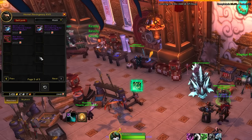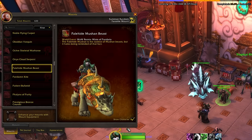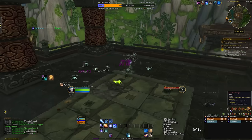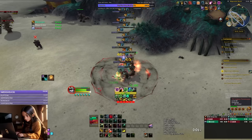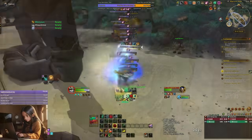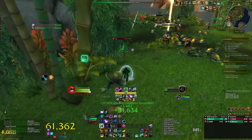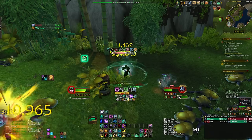Perhaps you are only here for your transmogs, pets, and mount rewards. That's alright — let's get you some fast bronze. Every mob you defeat will drop bronze, and completing quests, scenarios, dungeons, and raids will also reward various amounts of bronze or caches containing it. In the southeast area of the Timeless Isle there is a hyperspawn of frogs where mobs start at level 45, and you can farm these like crazy to get bronze, lesser charms of good fortune, threads for your cloak, timeless coins, and gear you can use or scrap for even more bronze.